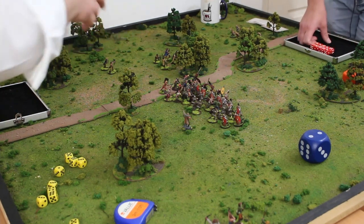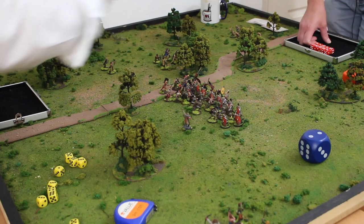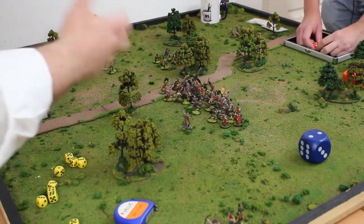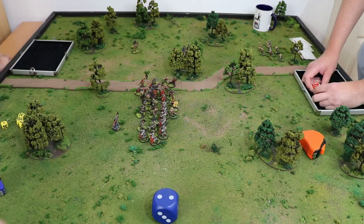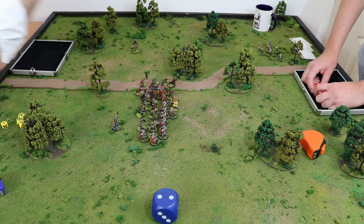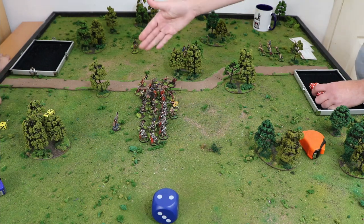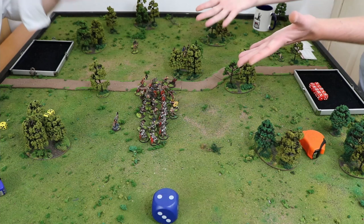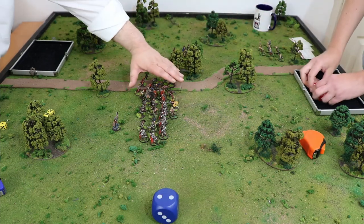We just played a game doing it like this — already attacked so it can't, this one hasn't attacked so it can't — and it was terribly confusing. So we're working on the assumption, looking closely at what's written in the rules, that the expectation is every time a unit is actively fighting, you create fresh dice pulls. Which is crazy. Now we start making dice pulls — I'm activating this unit.